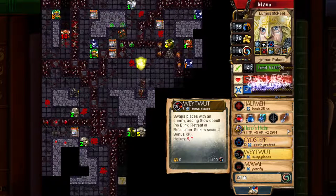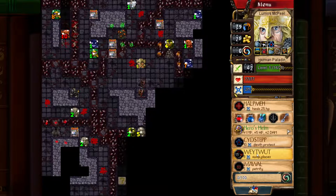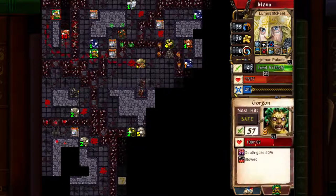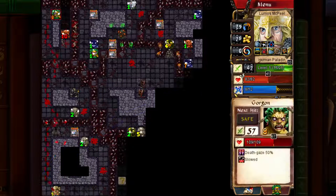Let's cast Sidestep. I should keep Way What because it will allow me to turn off Lord Gob's First Strike. As you can see, Lord Gob doesn't have First Strike right now because he's slowed. Same thing with the Gorgon — they don't have First Strike because they're slowed. In fact I think they also don't have death gaze when slowed, but I'm not 100% sure about that.